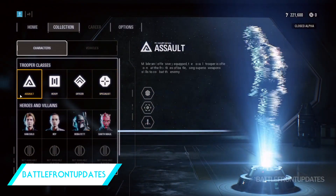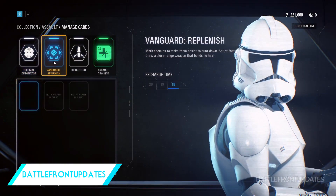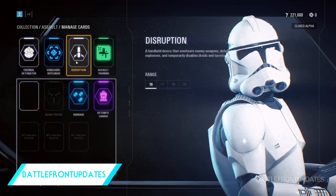Another way is the use of Star Cards. In the alpha build we played at EA Play, you had two class-specific Star Cards with the ability to switch out a third with a Star Card available to any class.